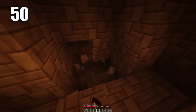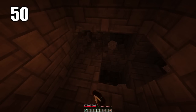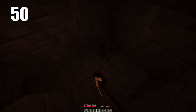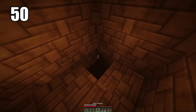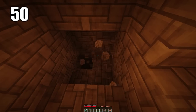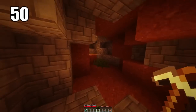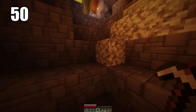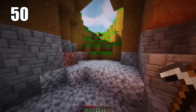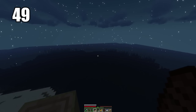Tip number 50 is staircase mining. Digging straight down in Minecraft is never a good idea, and one of the safer ways to go about it is staircase mining, where you leave a block after you've mined a certain level so you can jump back onto it when you want to get out. This makes it a lot safer so you don't fall, and tremendously easier to escape once you're done mining in that particular cave.